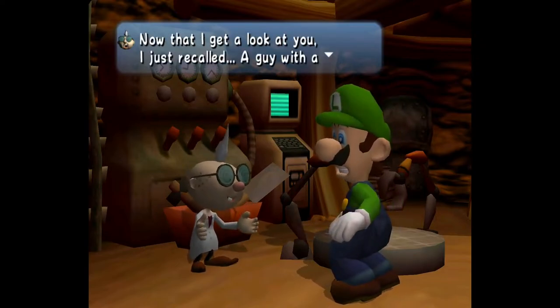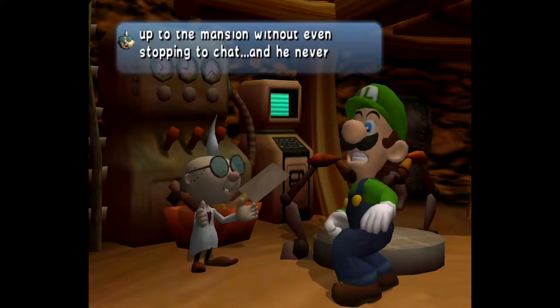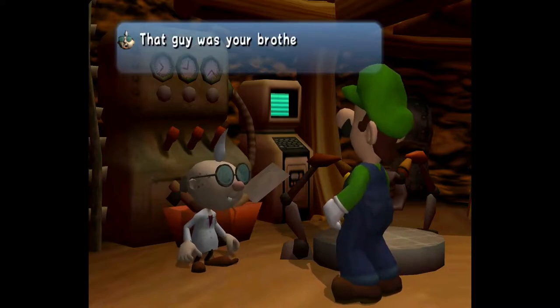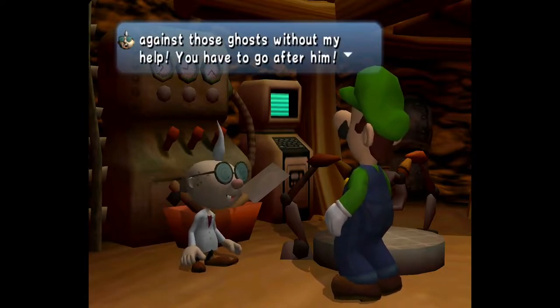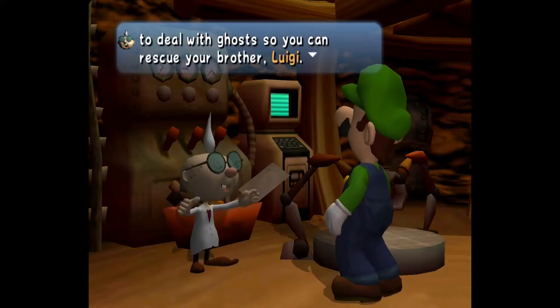Now that I get a look at you, I just recalled — a guy with a red hat kind of like yours went to the mansion without even stopping to chat, and he never returned. Was he a dream too? That guy was your brother? Oh no, that's horrible. You wouldn't stand a chance against those ghosts without my help. You have to go after him. Here's the plan — I'll teach you to deal with ghosts so you can rescue your brother, Luigi.